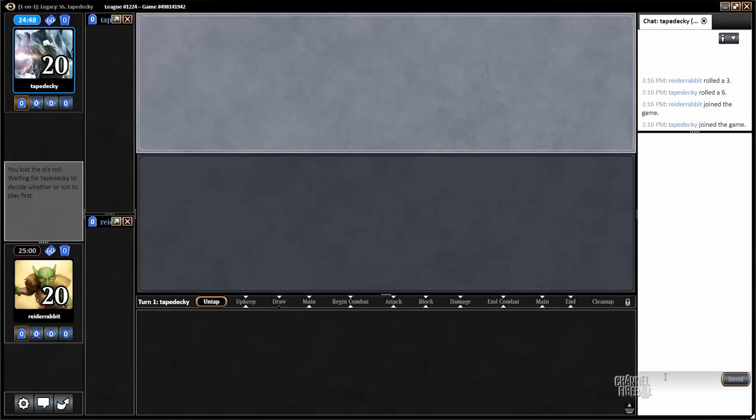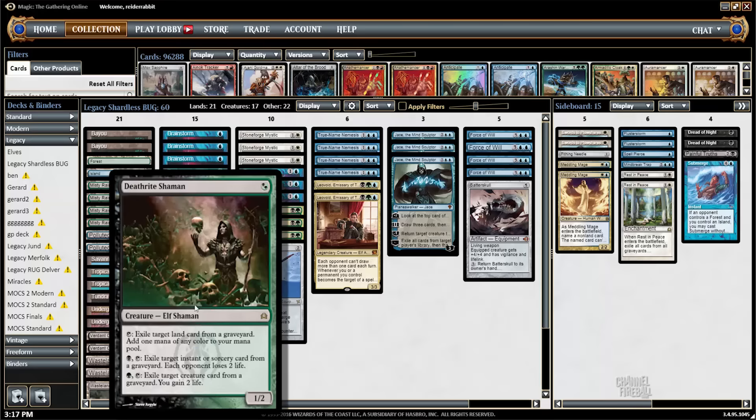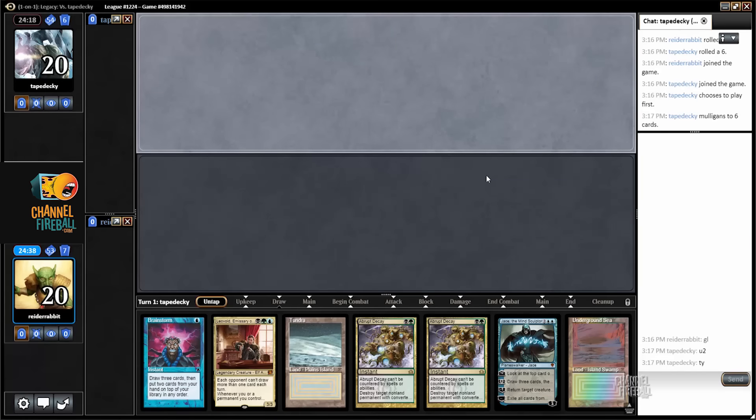Welcome back for round three. So far I'm two and oh with this four-color brew. I'm normally almost militantly against playing four colors in Legacy — I'm a big fan of consistent mana bases and resilience against Wasteland and Blood Moon. But I'm trying to have a more open mind since four-color decks have been successful for a long time. I've structured this deck to be as reasonable as possible, and having eight mana creatures to smooth your mana does make a big difference.